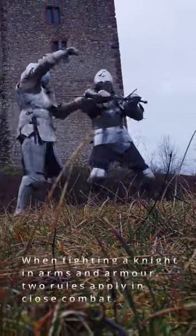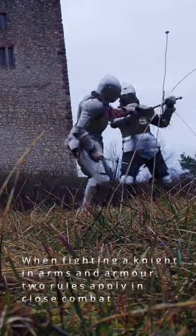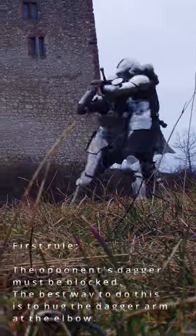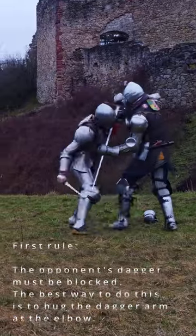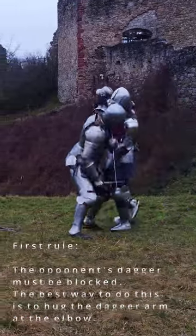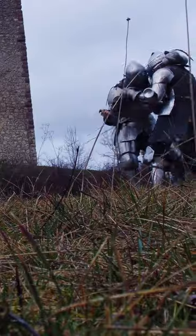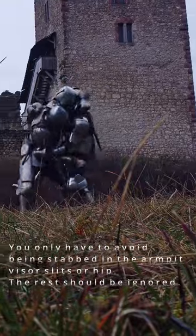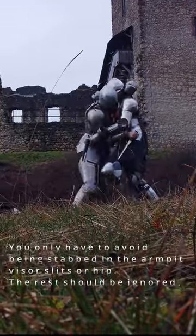When fighting a knight in arms and armor, two rules apply in close combat. First rule: the opponent's dagger must be blocked. The best way to do this is to hug the dagger arm at the elbow. You only have to avoid being stabbed in the armpit, visor slit, or hip. The rest should be ignored.